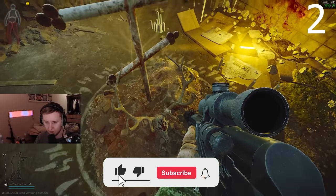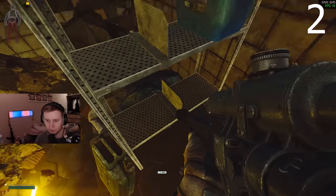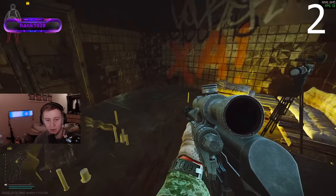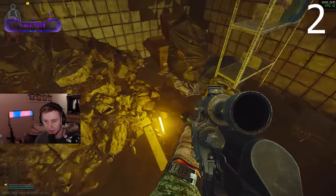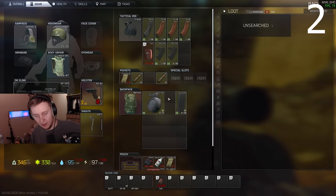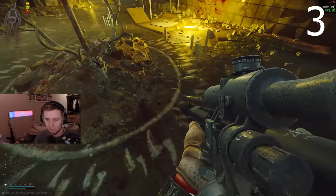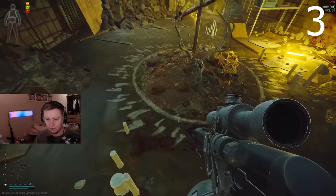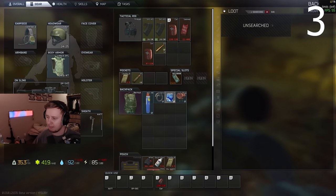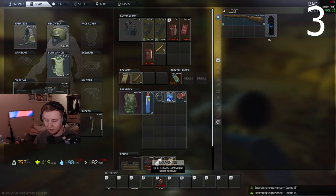Quick reminder - if you're enjoying my content, feel free to give it a thumbs up and subscribe to the channel to not miss future videos. Also let me know in the comments below if you already looted the marked room and the items you got from it. 100% BSG nerfed this room since people realized you can drop down into it. I've seen clips where people were finding like 2AS vials inside it, but right now it's empty.